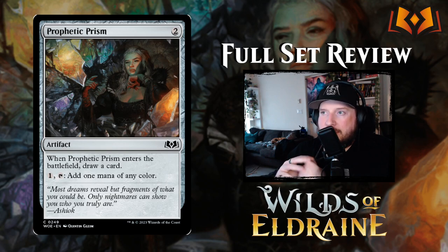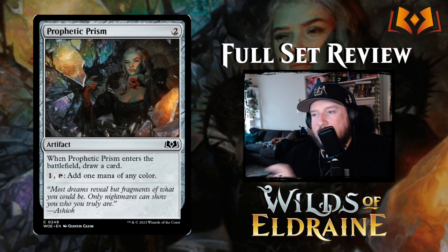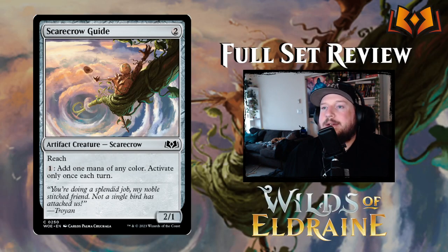Next up is a Prophetic Prism reprint featuring Ariette in her young form — Prophetic Prism has been reprinted many times but this is cool art. When it ETBs you draw a card, and then you can filter mana through it by paying one and tapping it to add one mana of any color.